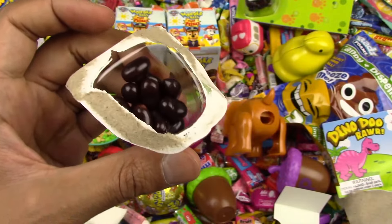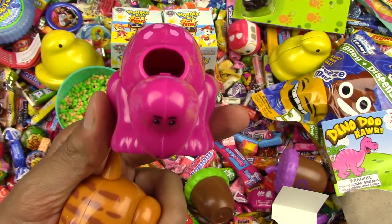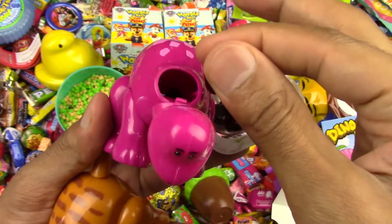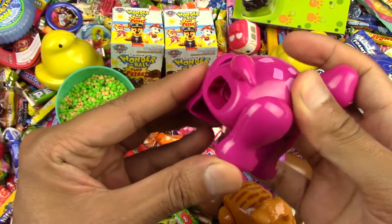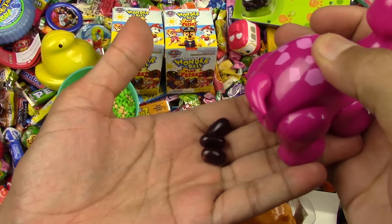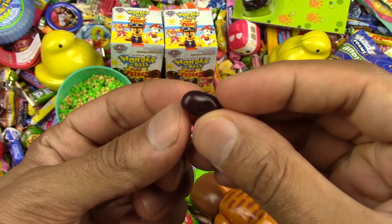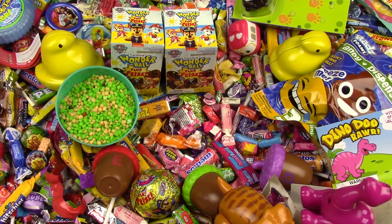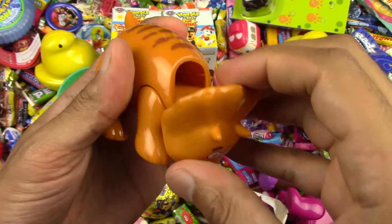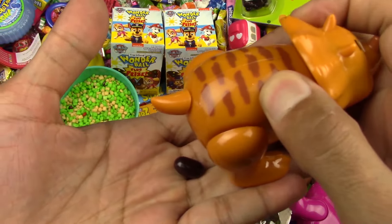It looks like jolly poopy candy! Alrighty, let's see how these candy dispensers are going to work. I think we gotta fill it up from the head. Let's get the candy and put the candy in here. Now let's close it up and see if it's going to poop some candy. Time to eat some candies! Wow, look at that — the dinosaur is pooping candy! Super nice. Who likes candies? Yummy candy! Let's try the jelly bean and see what flavor it is. Hmm, yummy — this jelly bean tastes like chocolate! Yum yum yum. All you gotta do is open the head and fill it up from here. It's pooping a lot of candies!